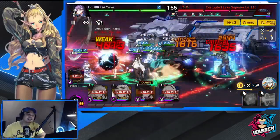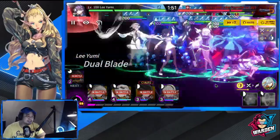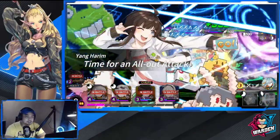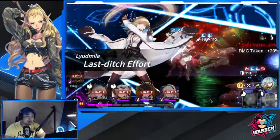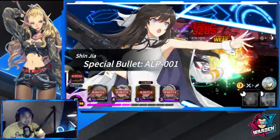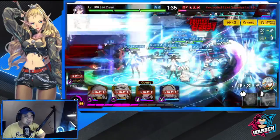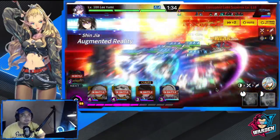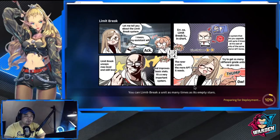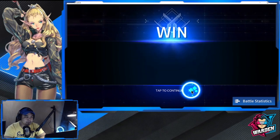I'm using Liudmila because she's a new unit that just dropped — I want to showcase what she can do in Shadow Palace and why she is very good here. I clear this in 1:34, so that is a win for room number three.